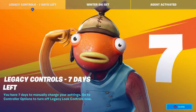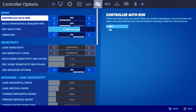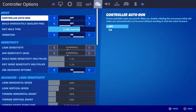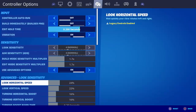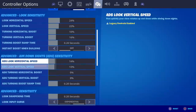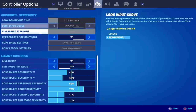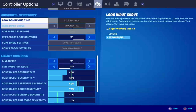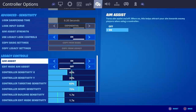Let me explain what this means. If you go into your settings and then go over to controller options — this only applies to console players — you can adjust your sensitivity, aim assist, and ADS sensitivity. But right here under advanced sensitivity is what they're removing. There are two settings: linear and legacy.